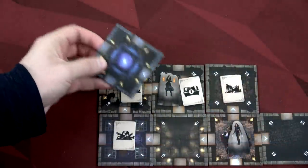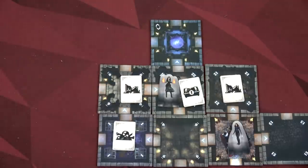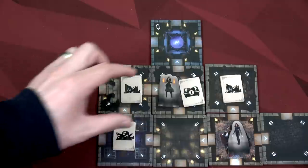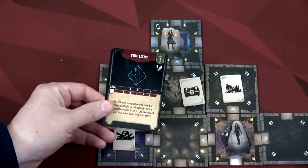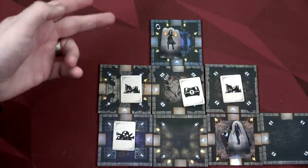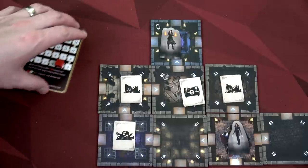We found the first teleport tile. If we can find the second tile with the matching symbol, we can teleport between the two tiles. The dungeon lord can also teleport using these, so you've got to be careful. But you can use them to get around the map more easily. We explore there and then for our fourth action use Firelight — but that moves us down to threat meter four. We reveal a specialty healing tile where you can spend your whole turn and heal yourself by ten.